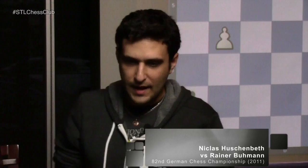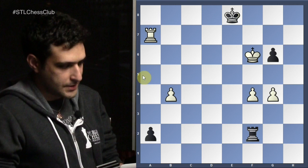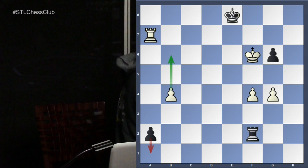So here we have this position — why not take your time and try to assess it. White is a pawn up, obviously we have three against two, we have this passer. But this is a way more dangerous passer, and there are so many factors here to consider, so let's talk about that.